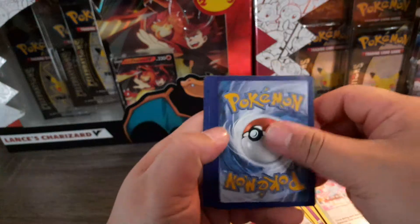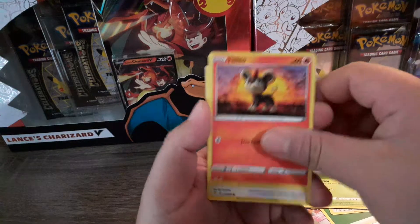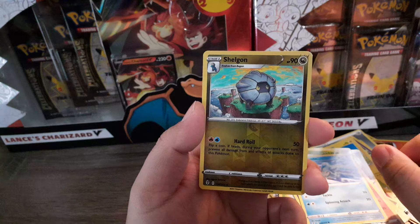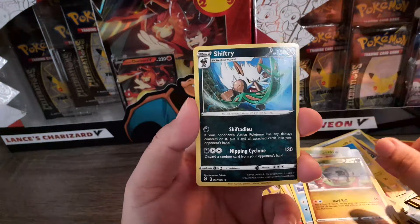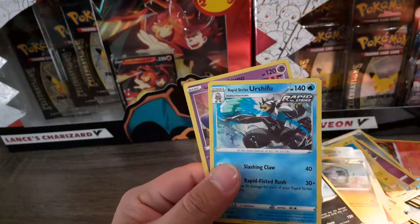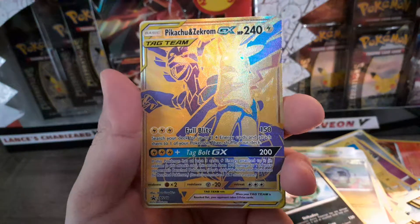Alright, so our last pack from that box. Let's see what we can get from Evolving Skies — come on, work your magic! Roggenrola, Bergmite, reverse holo Kingdra, and the last card is Shiftry. No holo. Alright, not bad — at least we got two holos and a Metagross VMAX. So here are the holos, and we got this promo card which looks really nice — Pikachu & Zacian GX Tag Team!